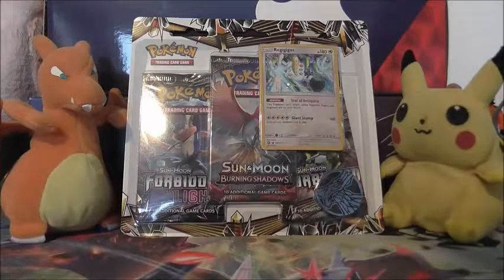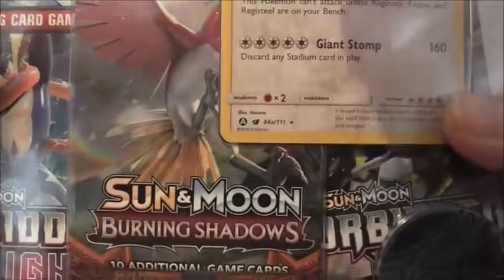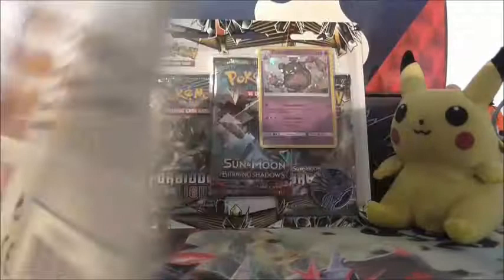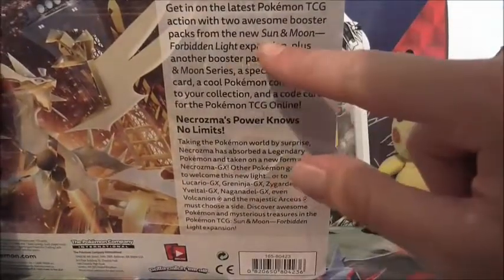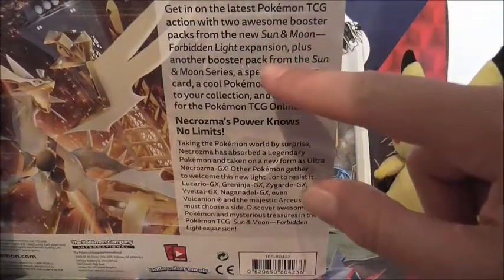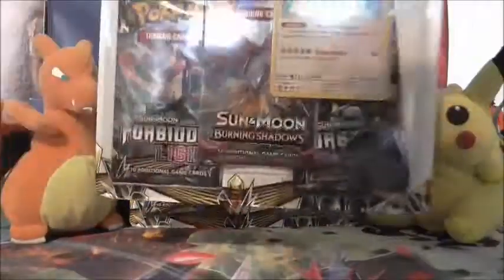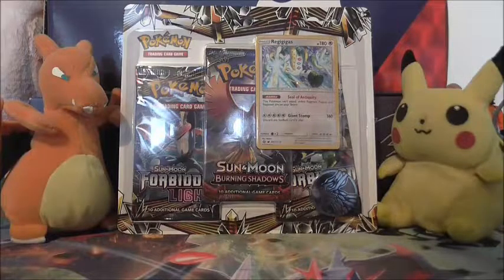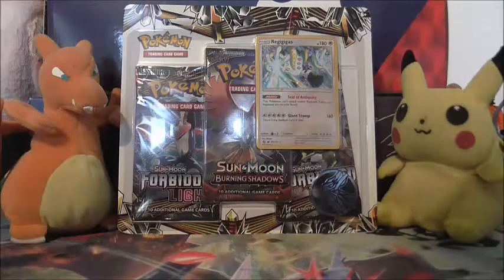Something I didn't notice at first when I did my mail day video, and it was only on the thumbnail afterwards that I noticed, these are meant to be Forbidden Light, but look at what's in the middle — Burning Shadows! Now according to the blurb on the back, it says 2 Awesome Booster Packs from the new Sun and Moon Forbidden Light expansion, plus another Booster Pack from the Sun and Moon series. So one has to wonder, are they kind of stopping 3-pack blisters all with packs from the same set, and putting another random pack from another Sun and Moon expansion in? I guess we'll never know.